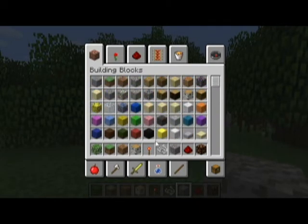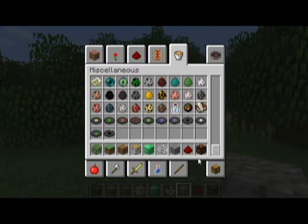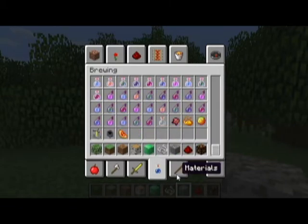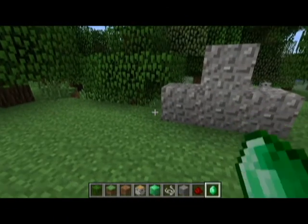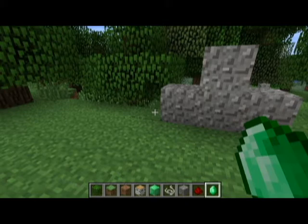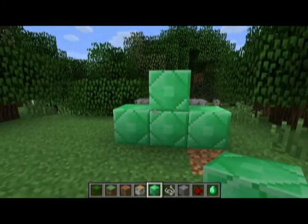They added a new block for single player. Now you can have your offline store — which is that block. And they have emeralds here. Emeralds are used for trading with NPCs. If you find an NPC village, you can do a little trade shop. And here's the emerald block — quite nice, actually. A little variety, but quite nice. I'm sure you could use it for building.